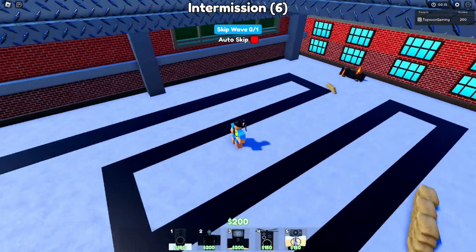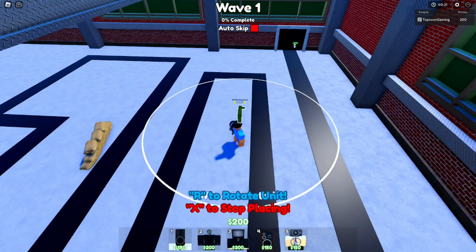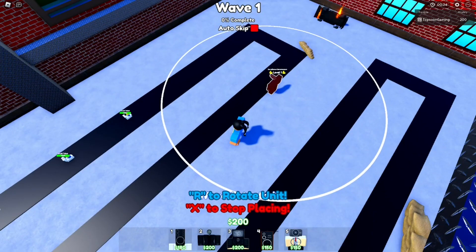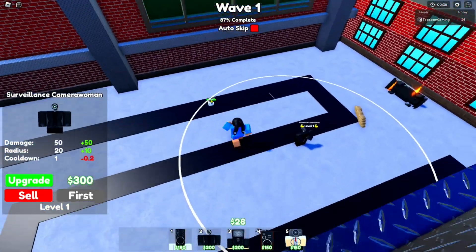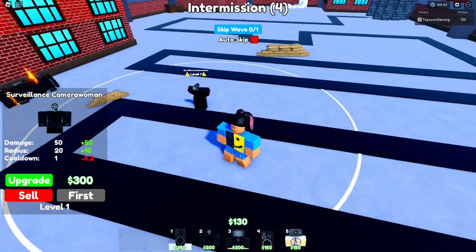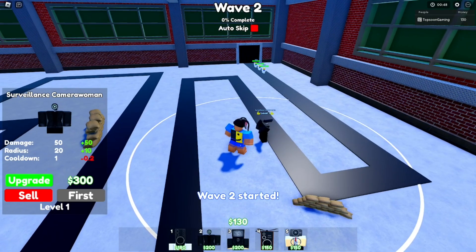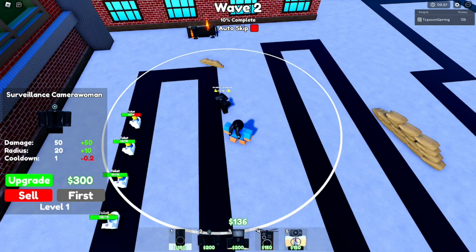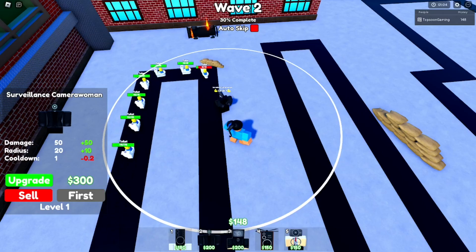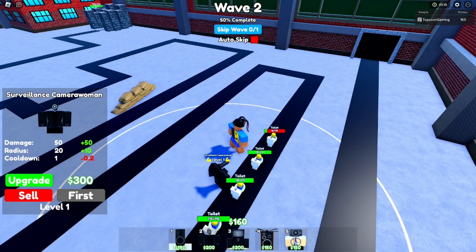The next thing you have to do is make sure you place units that cover a large area, especially when you're just starting out. I'm placing my first unit here — the Surveillance Camera — and as you can see we're able to take down the first wave. The placement strategy covers a long stretch: while enemies make the turn, I'm taking them out as they come back around.